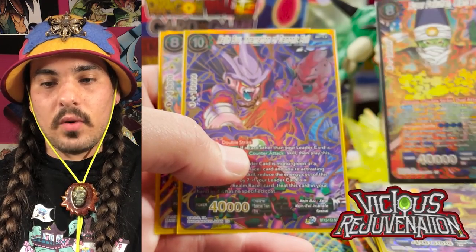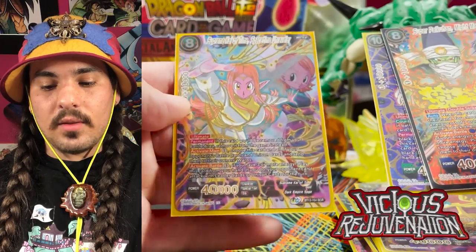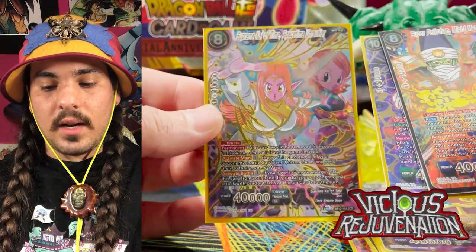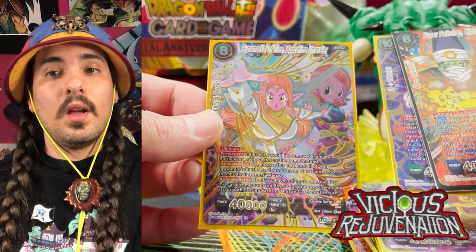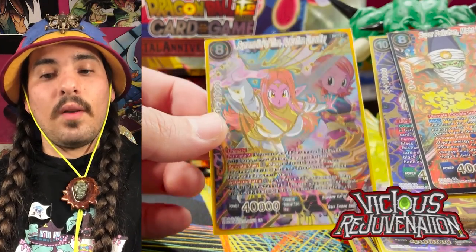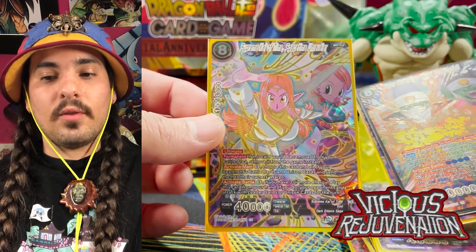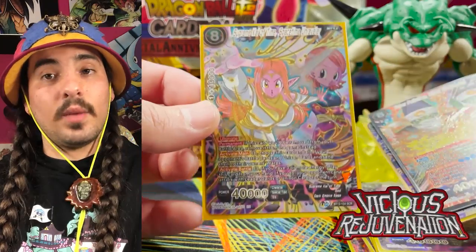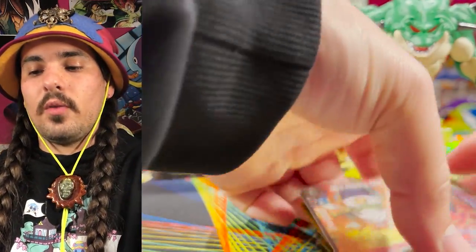Set twelve had three secret rares: Super Python Might Manifested Majin Buu, Incarnation of Demonic Evil, and Supreme Kai of Time Space-Time Unraveler. Supreme Kai of Time is the most expensive secret rare from any set closest to its release date, likely due to the boom in collectors in the game. A secret rare has not maintained its value so strongly right after release as Supreme Kai of Time has, so it'll be interesting to see what happens in the future. Those are the secret rares for main blocks — now let's go into theme boosters.